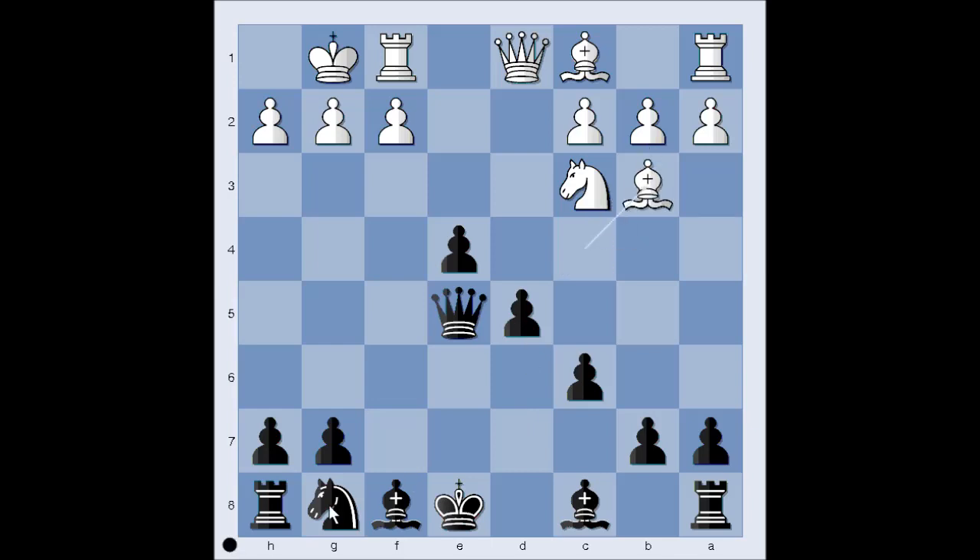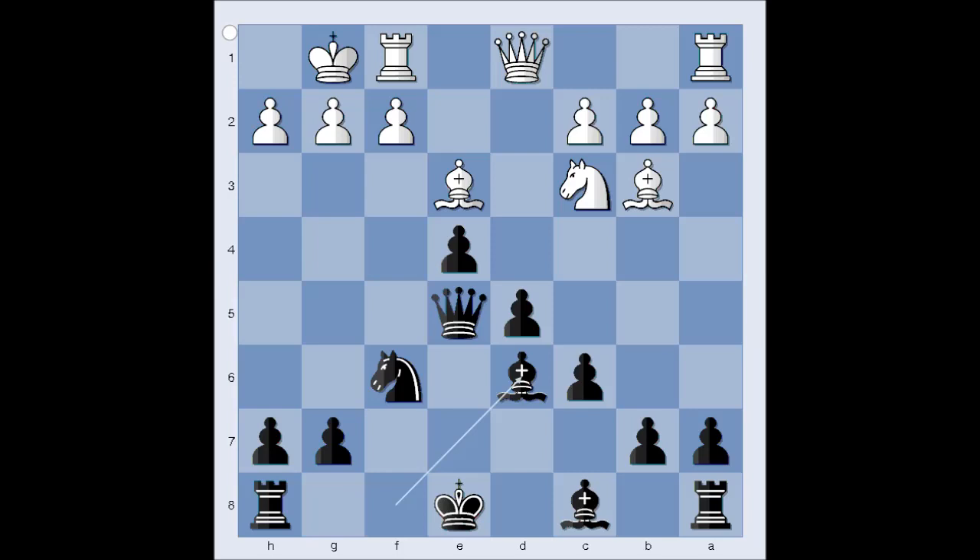Bishop to b3, knight to f6, bishop to e3. On the surface it looks like white is doing well, developing all the pieces. It is black to move. What would you do in this position if you had the black pieces? It's not a killer move, it's just a nice developing move with a threat. It is bishop to d6 — not only developing the bishop and ready to castle, but the threat is queen takes pawn on h2, checkmate.